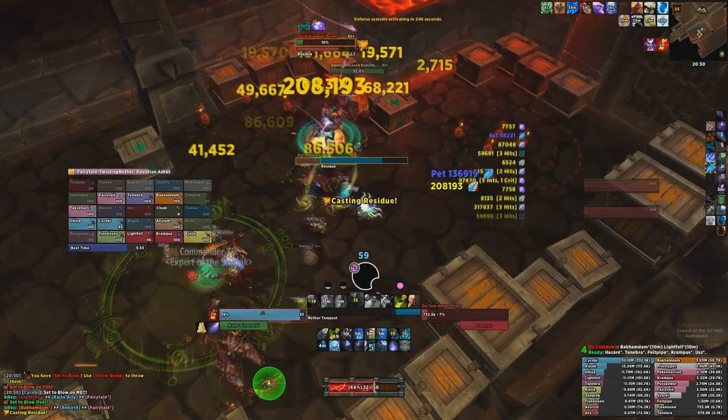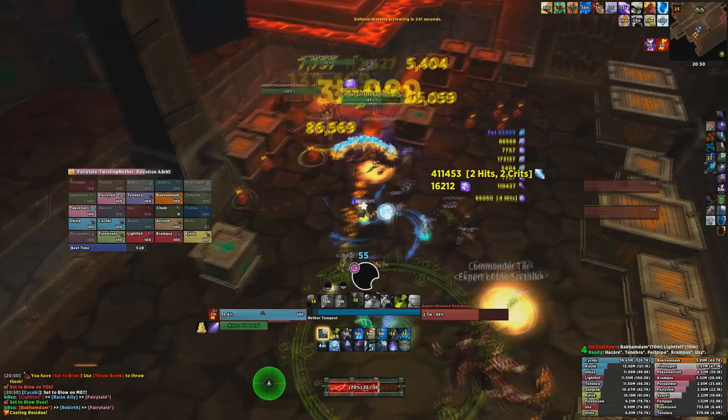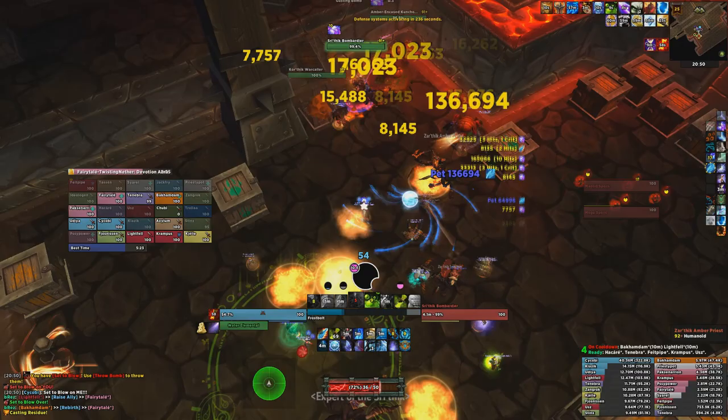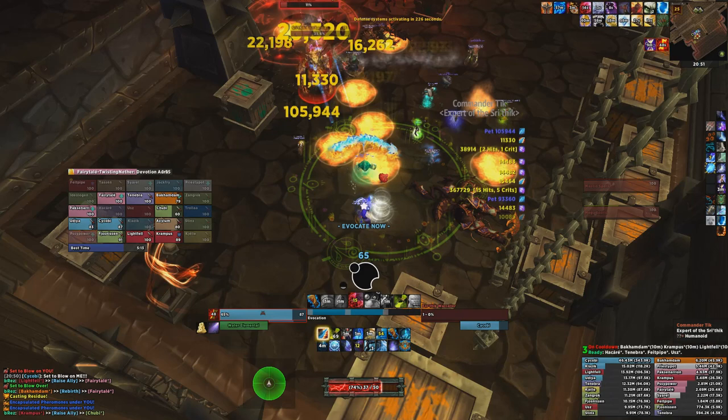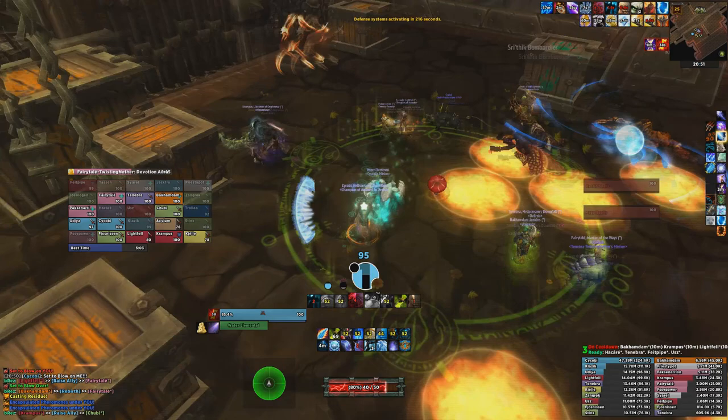Against multiple targets, your rotation differs slightly. Against two or more targets, take Nether Tempest as a talent if the targets will be close together, or Living Bomb if the targets are far apart. Simply apply whichever you're using to every target and then maintain your single target rotation on the primary target. Against three or more targets, the same applies, but if you have the Tier 16 two-set bonus, use your Frozen Thoughts procs on a Cone of Cold cast right after you use a Brain Freeze. Only do this if it will hit all three targets.